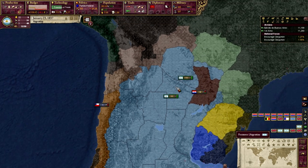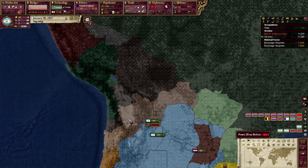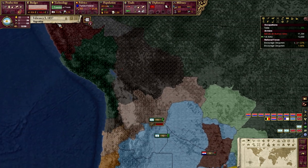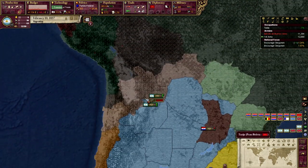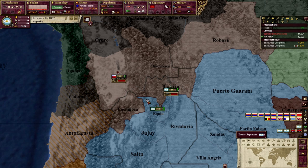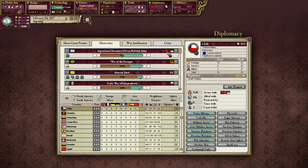Seems like we're already at war - I didn't expect to be already at war. This is especially at like two turns in. We're already at war and we're already starting this conquest again. Is that Chile? Yay, Chile! You guys can have whatever land you want. I'm pretty sure these guys are going to want to get out of this war as quickly as possible.